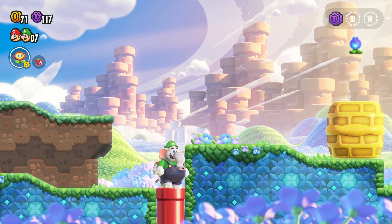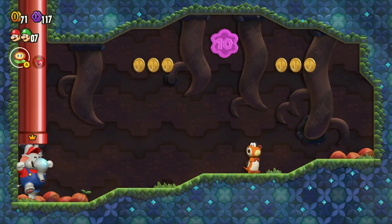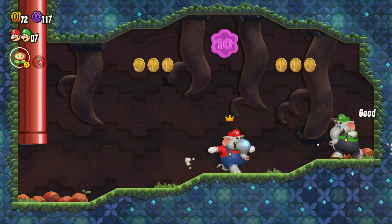The second ten coin is right next to it. Destroy these waffle blocks and enter the pipe. Destroy the skedaddler and run jump to collect the ten coin.